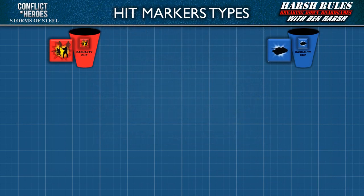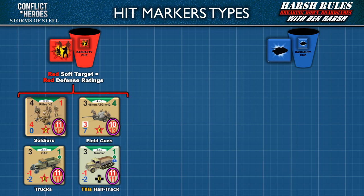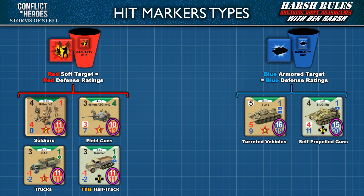In early missions where battles are fielded mostly by soldiers, hit markers are pretty straightforward — since everything is a soft target, you use red hit markers for just about everything. However, once vehicles and more substantial weapons enter the fray, it can get murky on which hit marker to use. The key rule is to follow the color: if the unit has red defense ratings, apply red hit markers; if the unit has blue defense ratings, apply blue hit markers. Vehicles and large weapons with red defense ratings include field guns, trucks, and the German half-track called the Maltier.